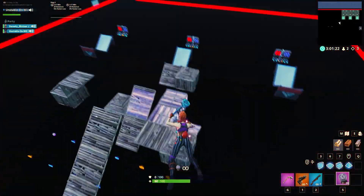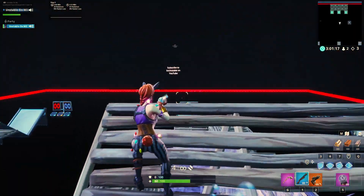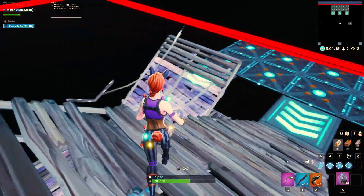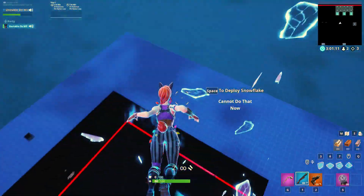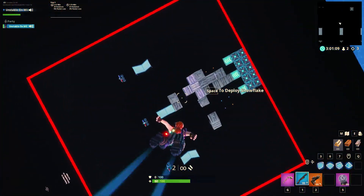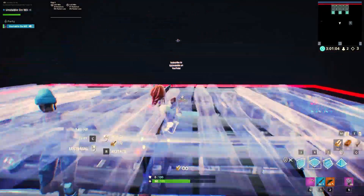So I can show you guys one more time the thing you can do with the pump. You see how I only have three bullets — you just need to be able to reload it, get him in the air, reload, and then you shoot. See how I hit him there? It's pretty OP.